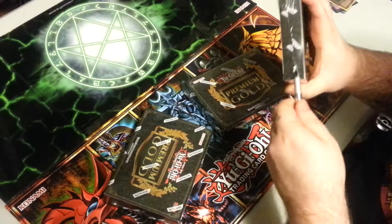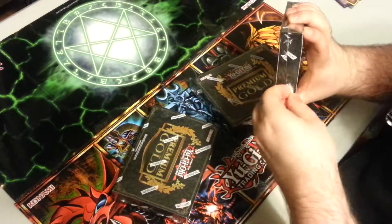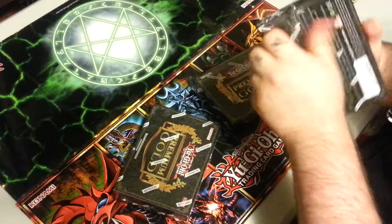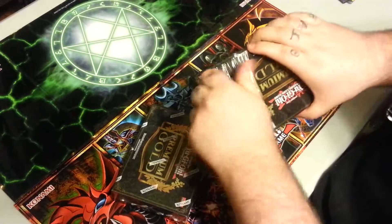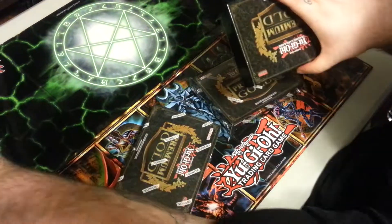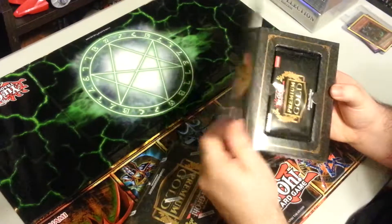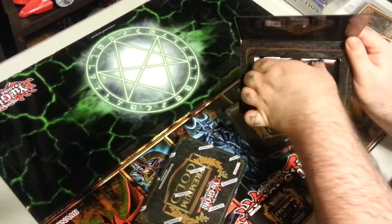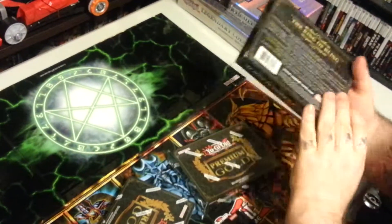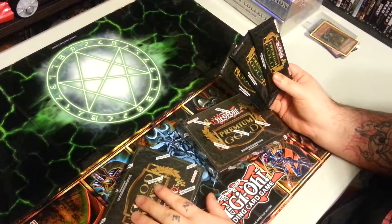I'm just using a little X-Acto knife just to cut open this plastic — that plastic is on there really good. And there it is, the Premium Gold Box. Mine is a little damaged, but oh well. There's one pack — let's see if I can just get all three. There we go. That's the inside of the box, got the cool little Millennium Puzzle and everything. That's the box. There's three packs, and there's six more packs here, so I'll come back when I have them all opened.